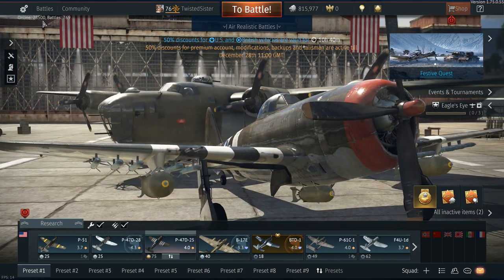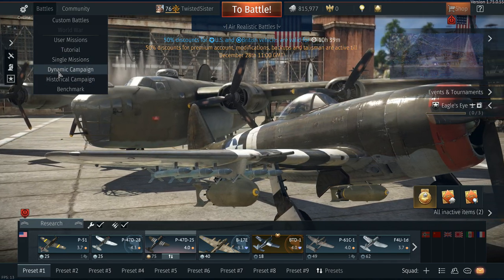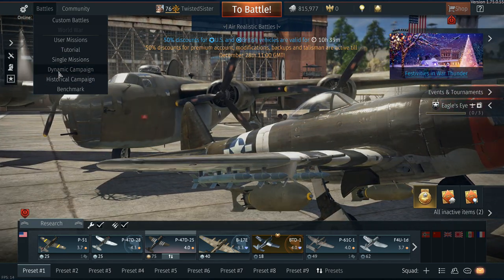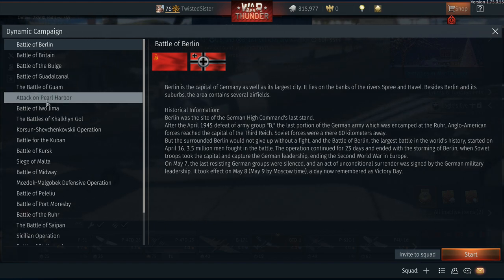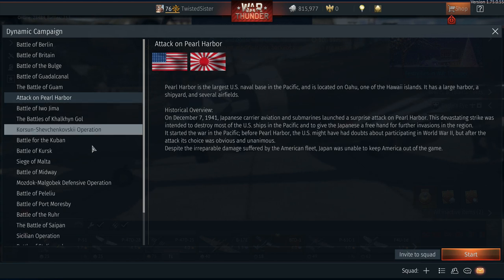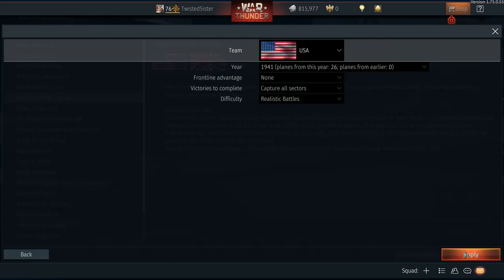You click up in Battles, which you might know. That's where you find Dynamic Campaign, Historical Campaign. Click on Dynamic Campaign. Go down and find Attack on Pearl Harbor. I'm not sure, but I think it's varying the missions and stuff in the planes. Click on Start.